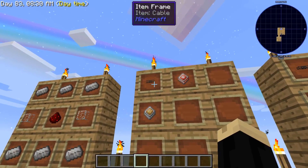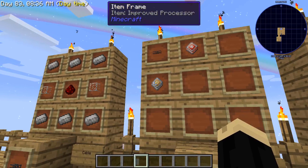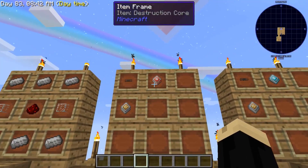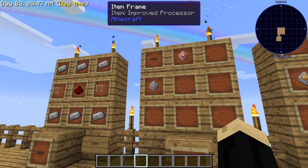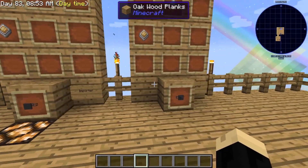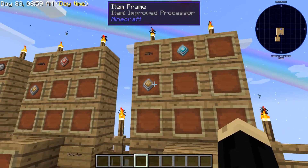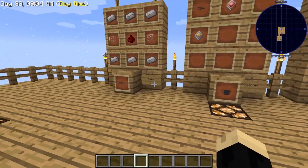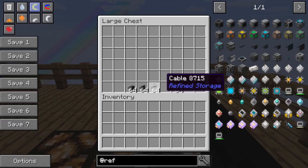Next, we're going to take one of those cables and add it to a destruction core and an improved processor to make an importer. To make a destruction core and improved processor, you'll use a solder, which is also part of the refined storage mod. Then we're going to build our exporter, which is another piece of cable, this time with a construction core and an improved processor. We're going to need one exporter, one importer, and a bunch of cable.